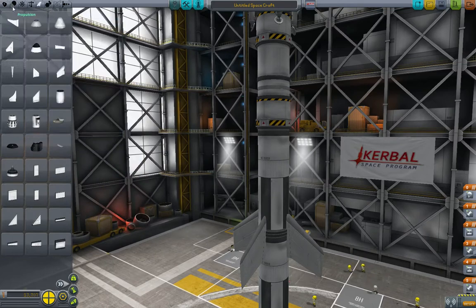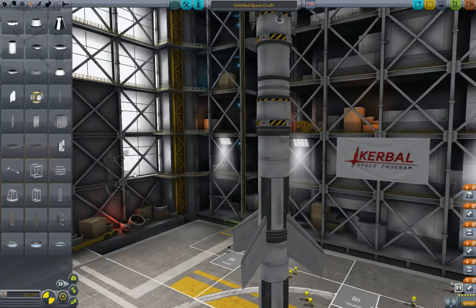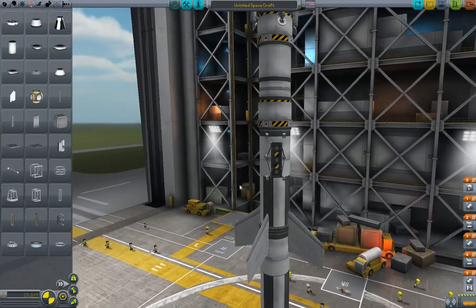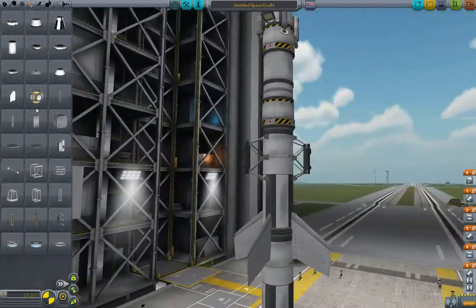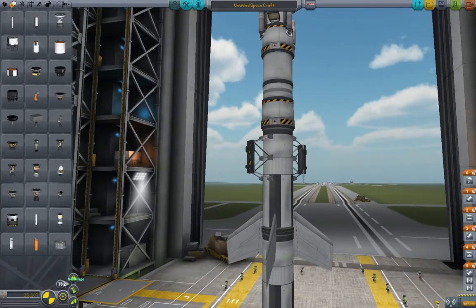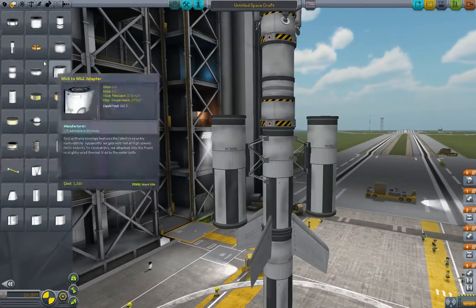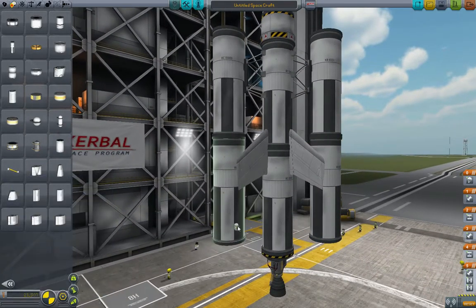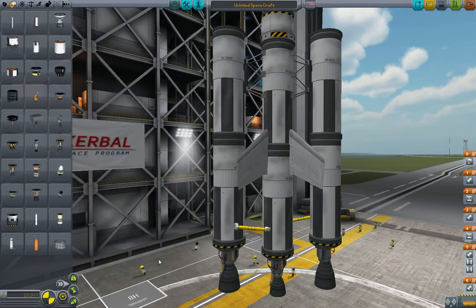Now we need to asparagus stage on some more fuel, so we will turn on two times symmetry mode. Get some radial stack decouplers and we'll put them on right there so that the fuel doesn't interfere with the fins. Let's grab a couple of 800 fuel tanks and add a fuel duct going into the center, because this will be the first part of our asparagus staging. We will add 215-thrust engines — this is the LVT-30 — on the side there.